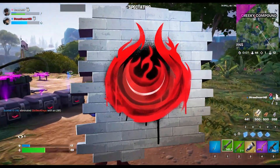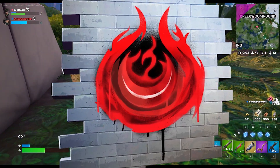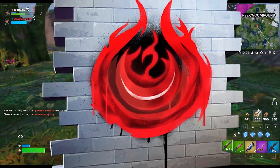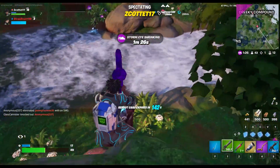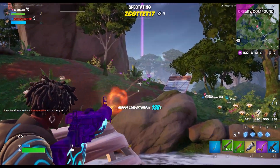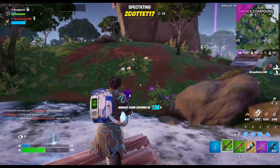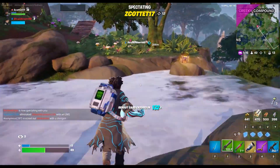Beckoning Crescent. This spray was revealed in Chapter 3 Season 1 with the release of the prominent Battle Pass character known as Ronin. This crescent was his back bling as well during the season. It's a shame to see that this spray never released, since it's really cool and honestly would have gone really well with Ronin's set. But likely now, unless they do a Ronin remake, this spray is probably never going to release.